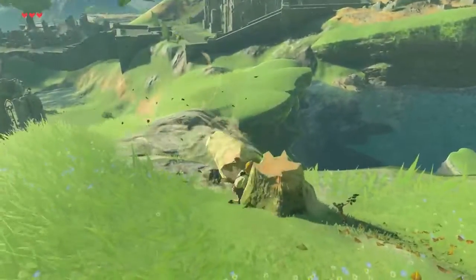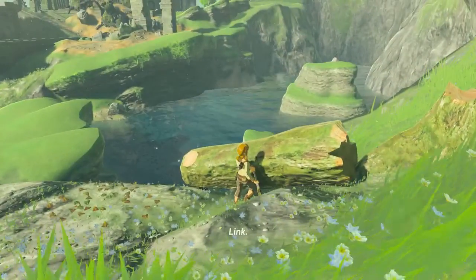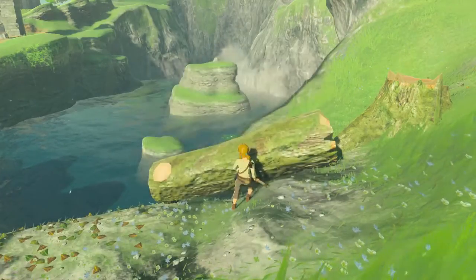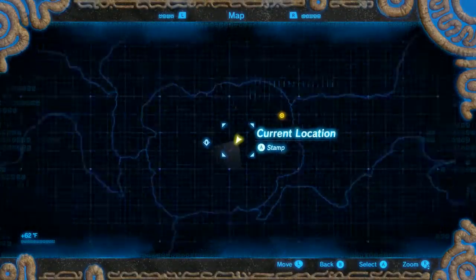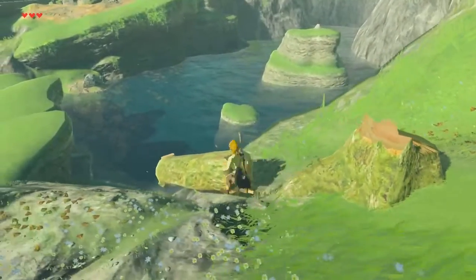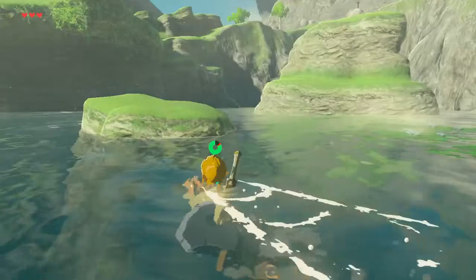We can chop down the tree if we want, right? And if we want to use physics... someone's talking to me. So to access my Sheikah Slate I do this — it's basically the map. Very big, very cool stuff. So we're going to want to go here; hopefully that will mark it on the map. I want to push this into the water if I can, but it's in a very funny spot. That looks like a sword in the stone, so we're going to dive right into the water and try to pick up that sword in the stone.